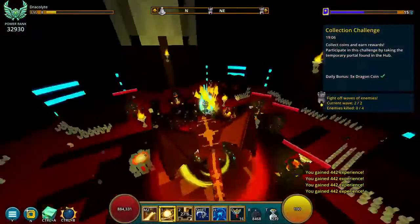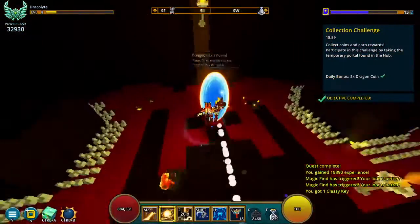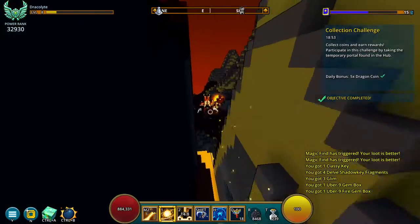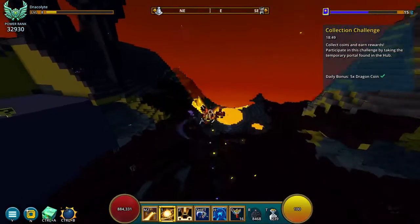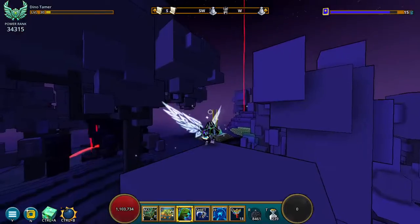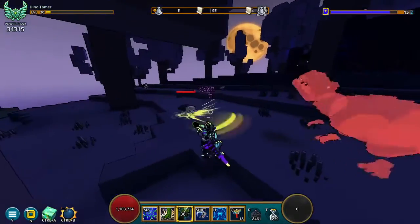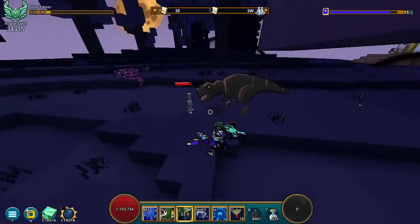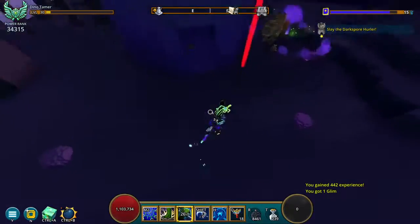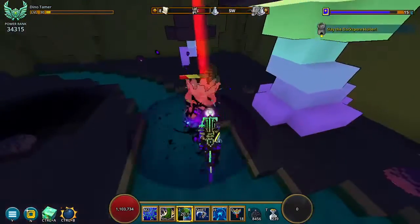The more enemies I kill, the bigger I get. I also have the passive of the Lunar Lancer which gives me movement speed and makes me a little bit bigger. Now let's go with the Dinner Timer — when I press the tool it summons a T-Rex that fights for me and deals a lot of damage, and I can also mount into my dino. Let's do some dungeons.